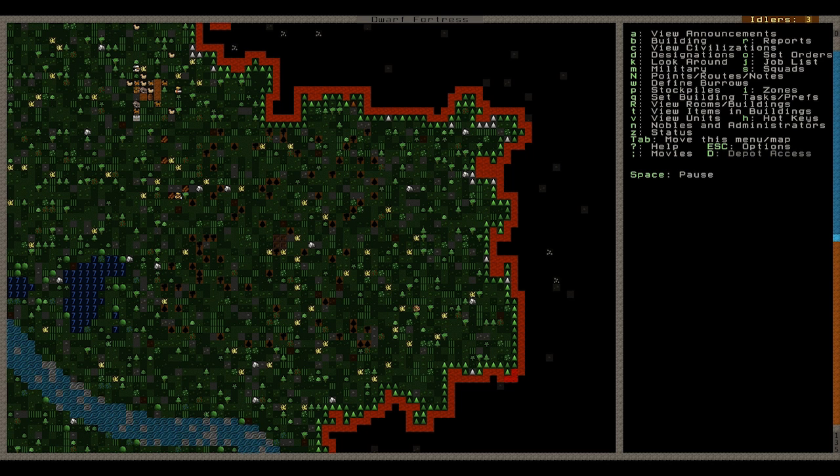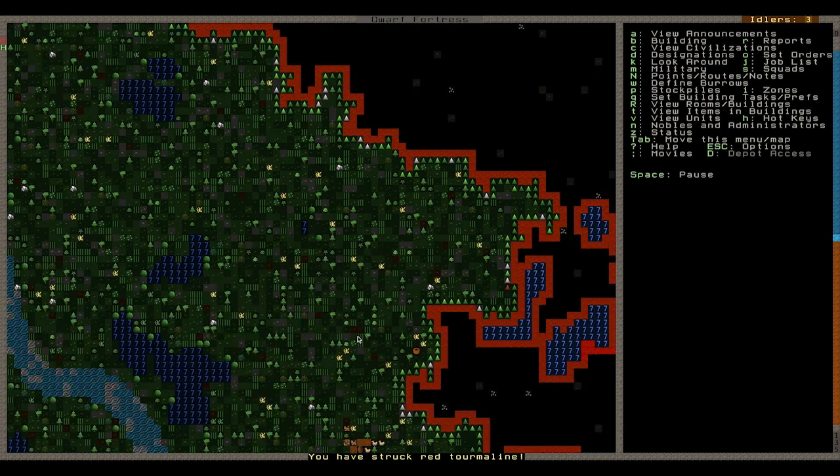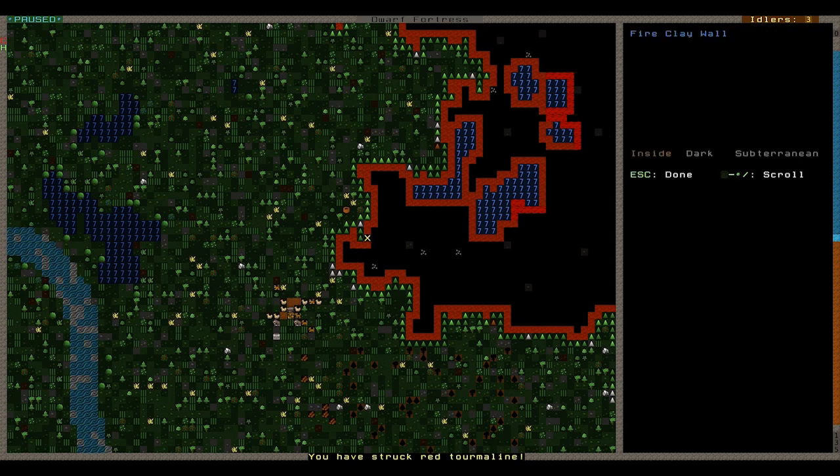I think it's actually pretty foresty. I think it's heavily wooded, so I should have lots and lots of woods if I should need it. Preferably I'm going to strike in towards the metal. I've told them to dig out here, channel down. I'm digging out the area, so that's around about the footprint size that I want my fort to be. It's a pretty straightforward map. Lots of — actually, I think it's clay. Yes, it is fire clay.